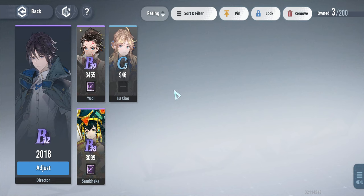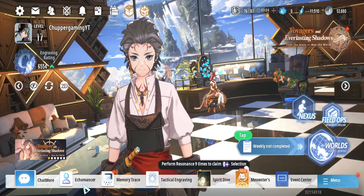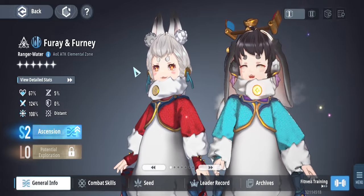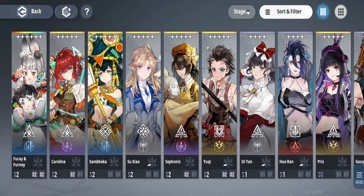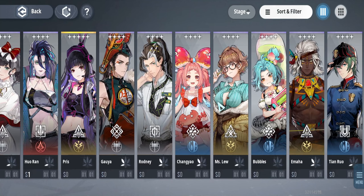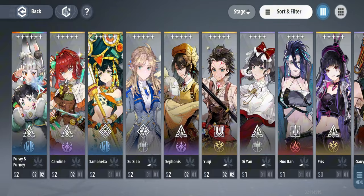Then we have the other heroes — called Echomancers in the game — where you can see all the characters you've obtained. Starting with six stars, which count as legendary, I was lucky to get Furai and Ferna, both from the water element. There are also five stars, four stars, and even three stars, and all of them work together.